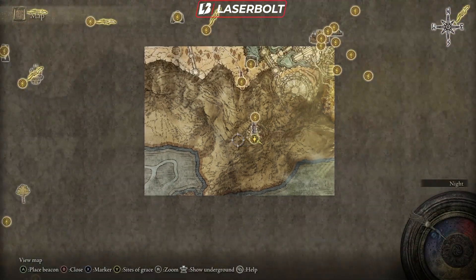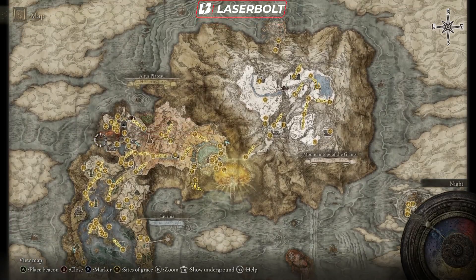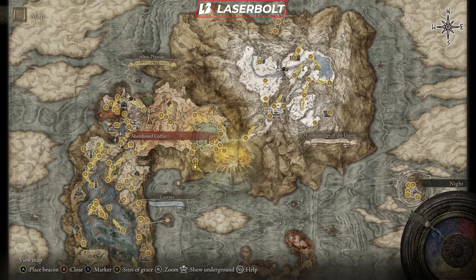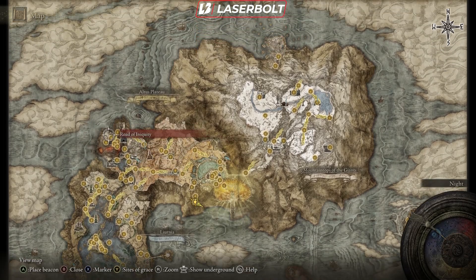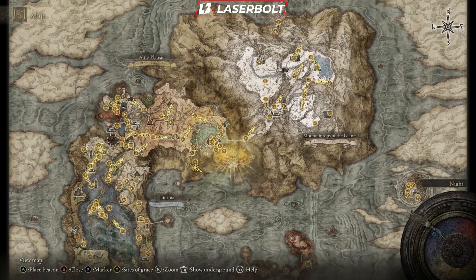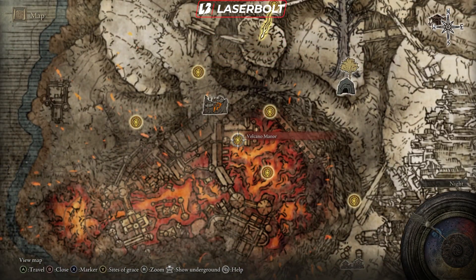In order to get this talisman, you're going to go to this region right here, which is pretty far into the game — probably around 40 to 50 percent through. The biggest problem would be getting through the lift, but theoretically you could go through the side to reach this area. What you want to do is head to the location called Volcano Manor, where there's an NPC we need to talk to and start the quest line.